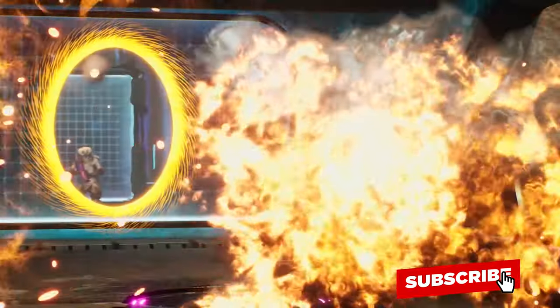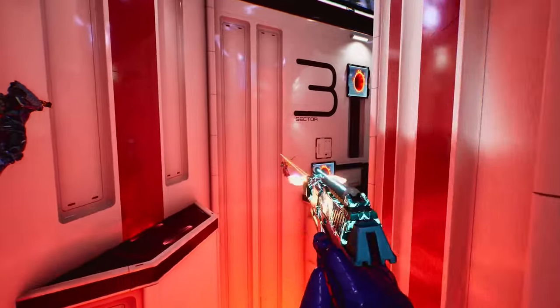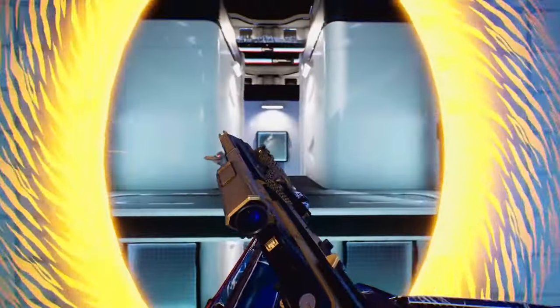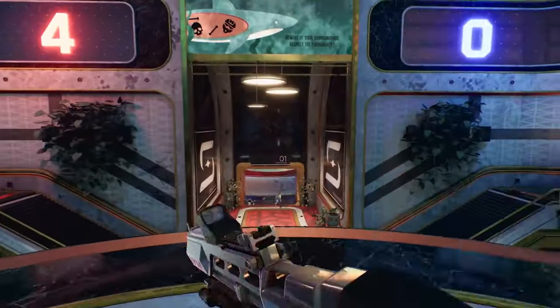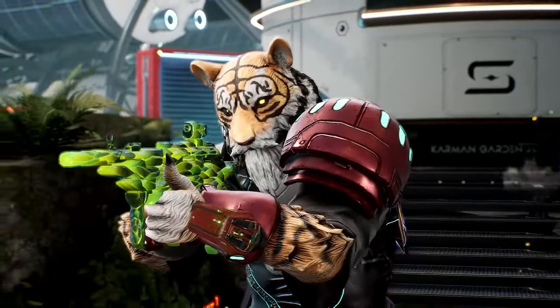Splitgate is a free-to-play multiplayer first-person arena shooter developed and published by 1047 Games. It was released in early access in May of 2019 for PC on Steam and for consoles in July of 2021. In August of 2021, the developers announced that the game would stay in beta indefinitely and at the same time release season 0.